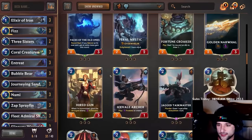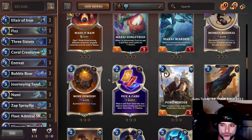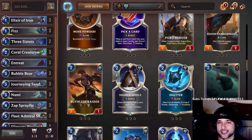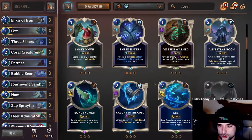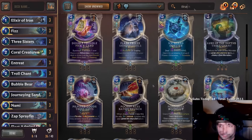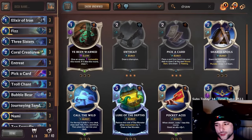The only problem with this deck at the moment is we need a lot of draw. Pick a Card is pretty good. Do we have enough spells? We only have eight spells — I need spells. It needs to have a lot more spells in general. Spells and draw. Troll Chant is good. I need Pick a Card times three, I think. Simple as that — it's necessary.